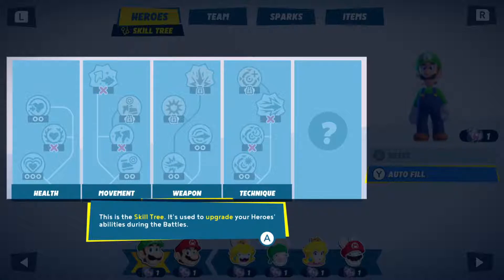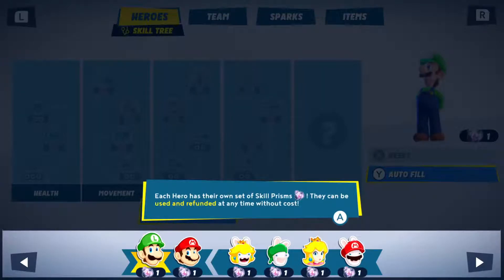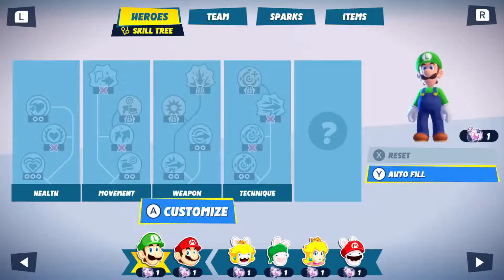Skills. This is the skill tree. It's used to upgrade your heroes' abilities during battles. Skill prisms are the currency you can spend to activate upgrades. Each hero has their own set of skill prisms. They can be used and refunded at any time without cost. You can find the skill tree inside the heroes tab of the team menu, just like last time.